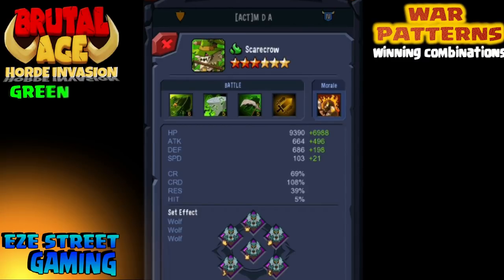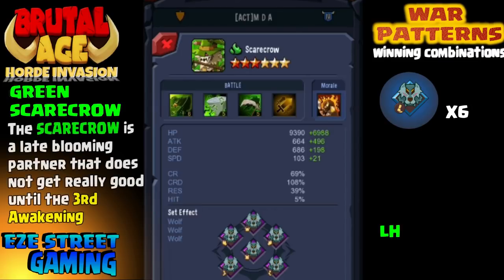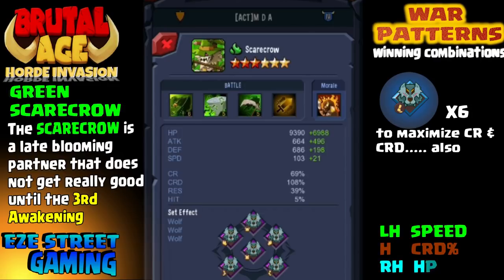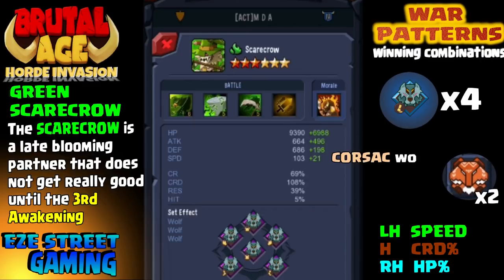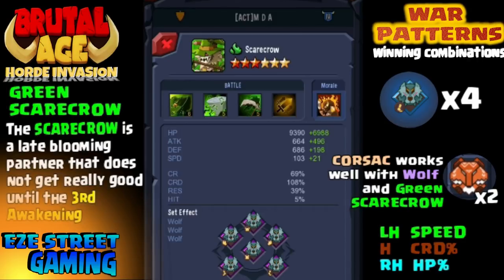Scarecrow third awakening coming up in the next video. I can't believe what I've seen the Scarecrow do lately — he is a monster once you get him up to the third awakening. MDA has all six Wolf; that's to get the critical damage and critical rate up as high as possible. You can also use Corsac with the Green Scarecrow.